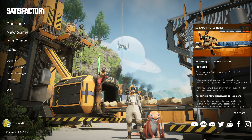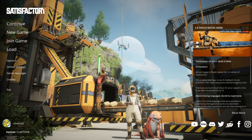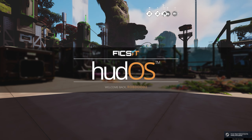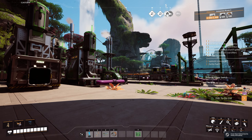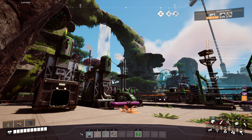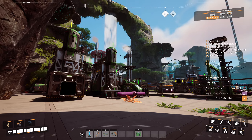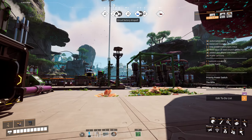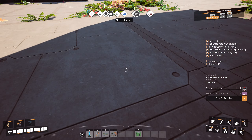Welcome back everybody to the Satisfactory over-explained let's play beginner guide tutorial. Between episodes I did a bit of tinkering and planning, though I'll be honest it's getting a little overwhelming. We're going to wing it as always. On the side list I've added automated fabric, balanced the modular frames, and fixed an issue at the steel factory.